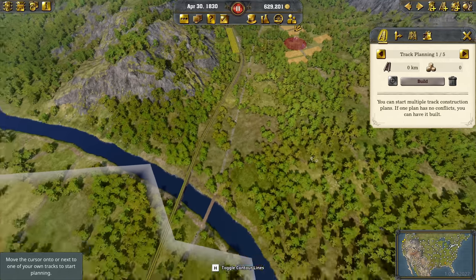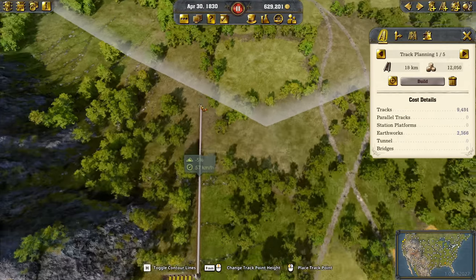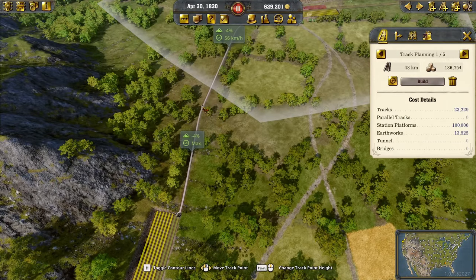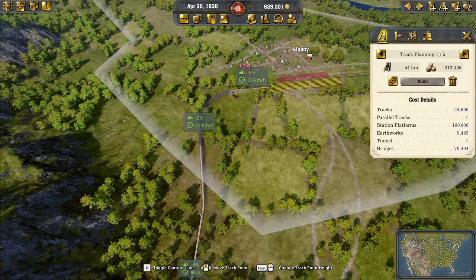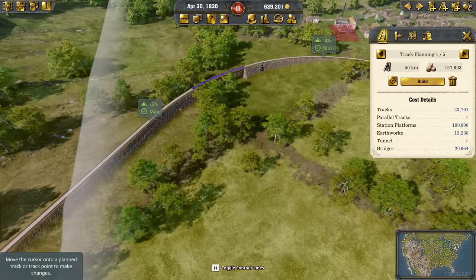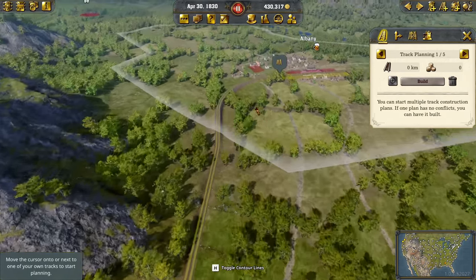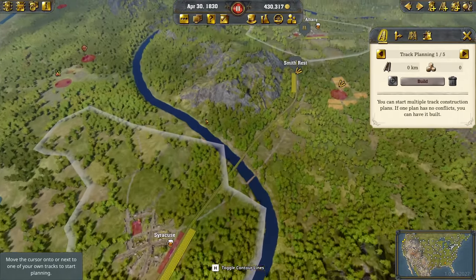The parallel track as well, so having it in both ways. Then we continue onwards to Albany. Let's see how we can make this work — keeping everything here. It's more expensive because we do have a bridge and a very big elevation, but we can keep the max speed, and I think this is more profitable in the future. The second one only costs 40k for that. With that, we have Albany connected with a grain farm, and Syracuse — both connected with one grain farm.